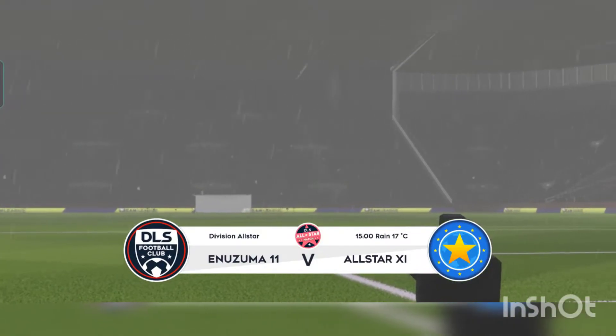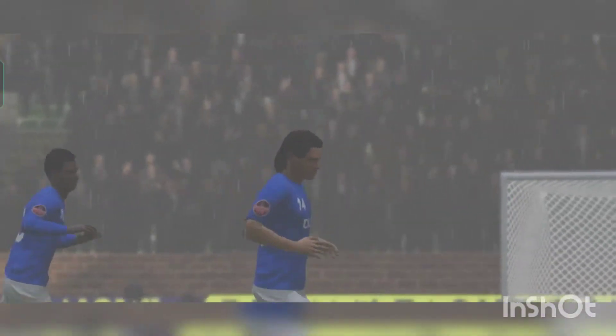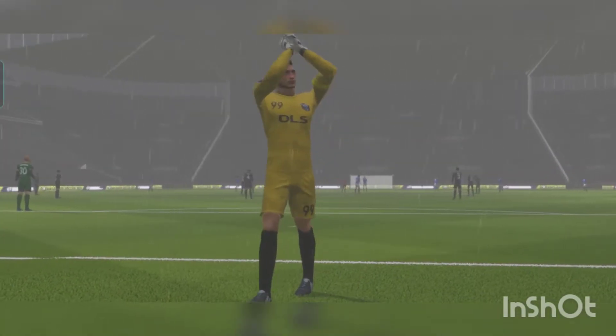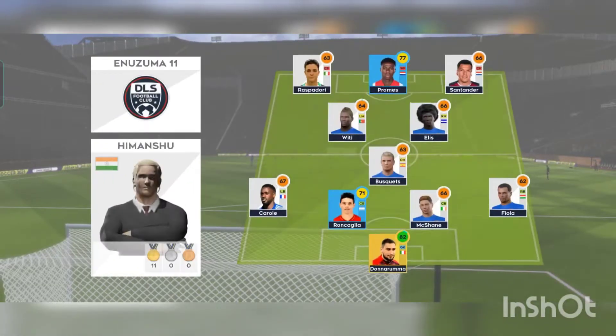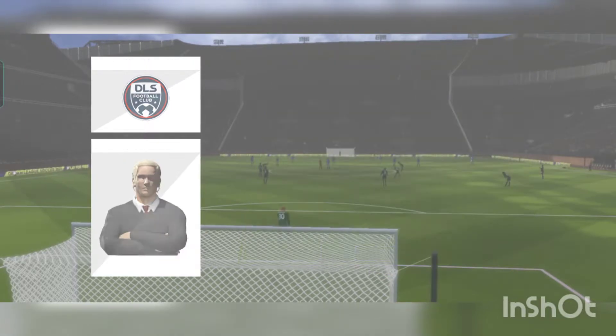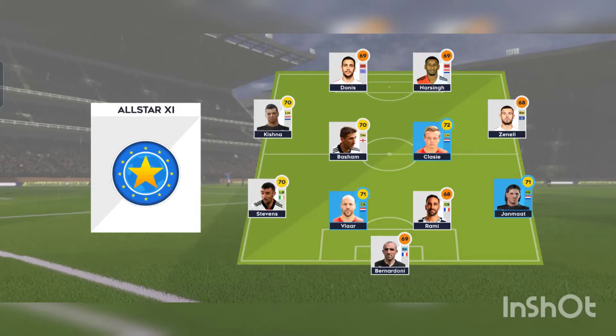Here we have it — the division's best are up for it today, hoping to show this dream team what they're made of. Sit back and relax. The team lineups have been announced. Let's see how they weigh up against each other. The home team has gone with this lineup. They're playing a 4-4-2 formation.